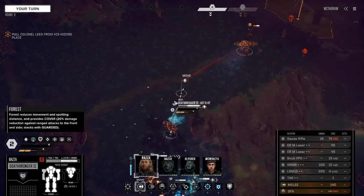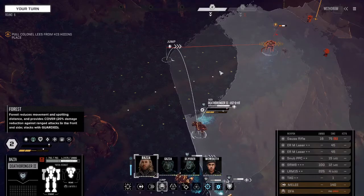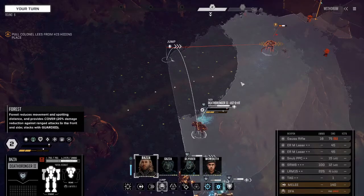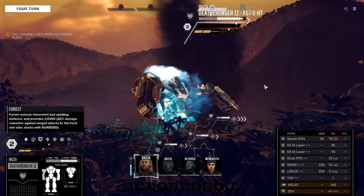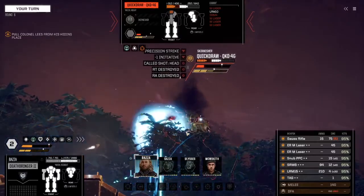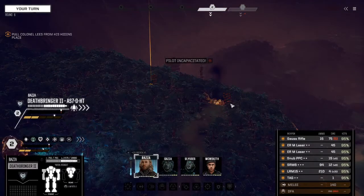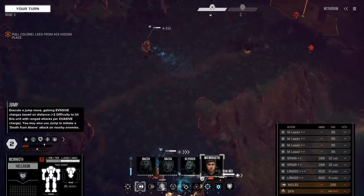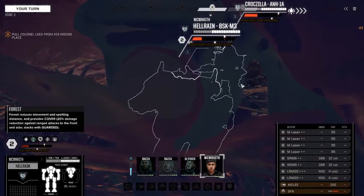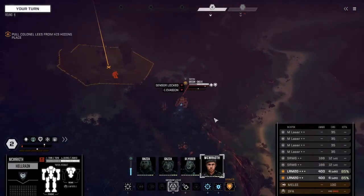I think I want to stay in cover. Let's do a jump. That's the right arm so I'm going to do this. That's the handy thing about jump jets — sensors locked on. Yep that's an Orion alright.